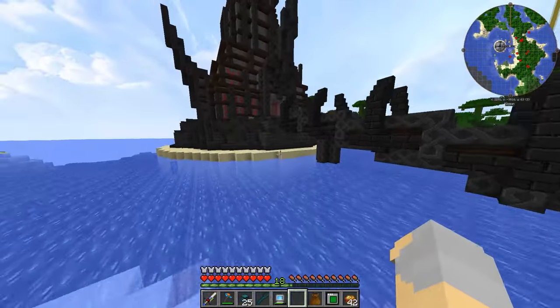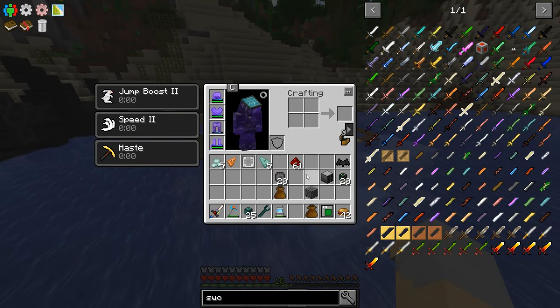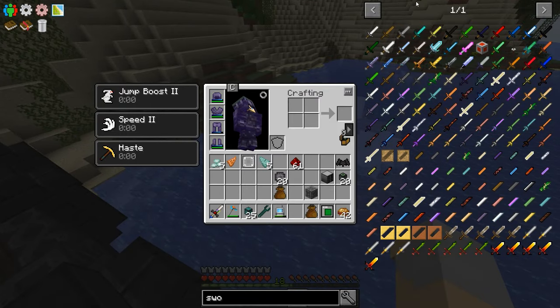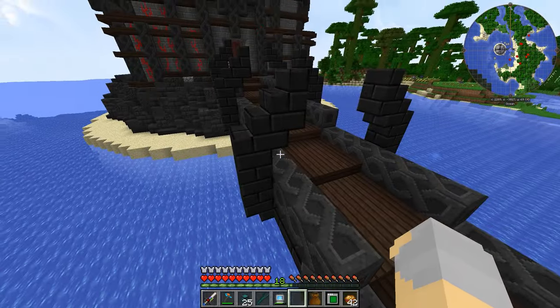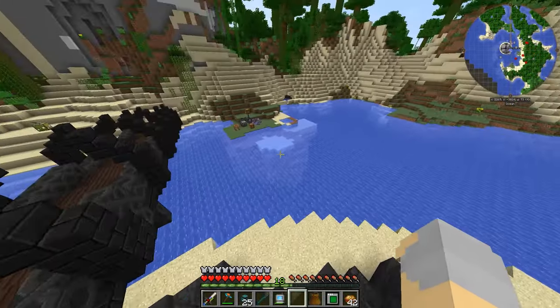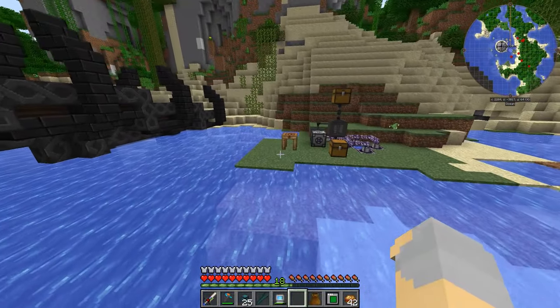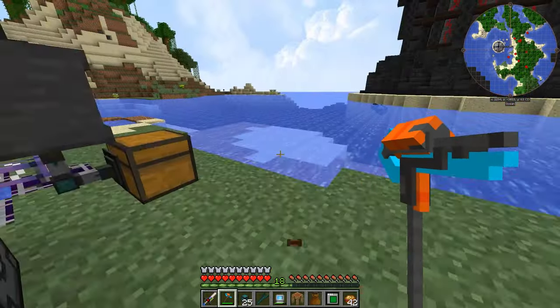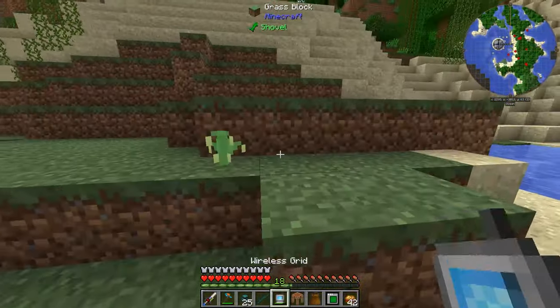So what I'm going to do between episodes is make some of these drives, make some of this other stuff, make a whole bunch of presses and logic circuits and all that kind of stuff. I just wanted to share starting out Applied Energistics and talk a little bit about why both Applied Energistics and Refined Storage are in the pack, and some of the differences between them.